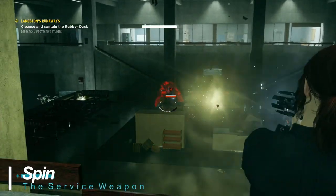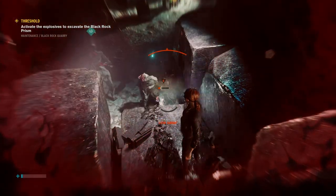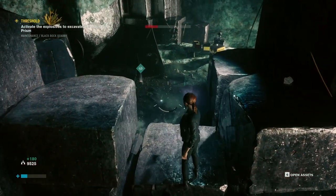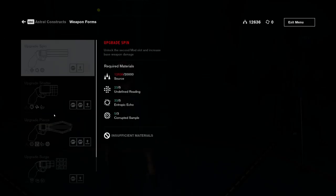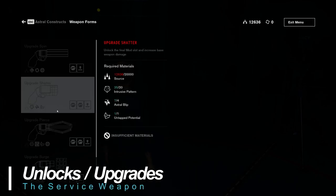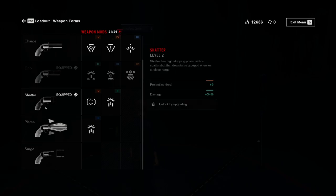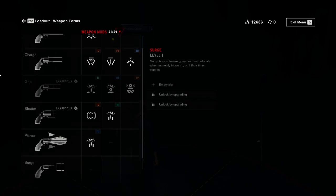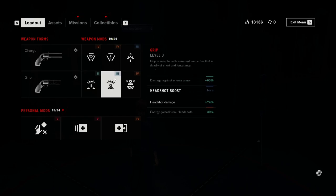Finally, Spin — it's essentially an automatic pistol, but don't bother with it. It's useless. The damage output and accuracy don't make it particularly useful when other options more than suffice. I wouldn't bother upgrading the weapon forms until you have unlocked them all. Try them out, see what you like best and go from there. Do keep in mind that you can only have two forms equipped at any one time — personally I prefer grip and charge.